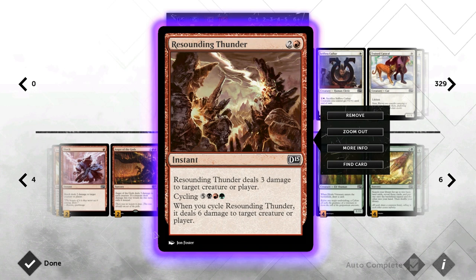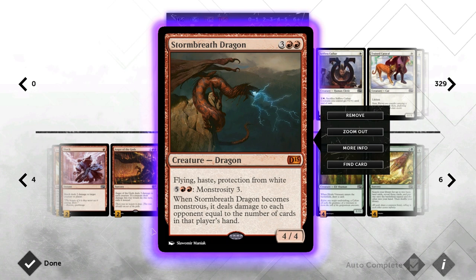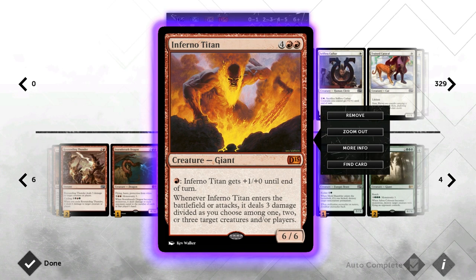Then we've got Resounding Thunder, which is very good in a Jund deck since we can pay the cycle cost and deal 6 and draw a card rather than just 3 damage for 3 mana — though dealing 3 on an instant is still pretty good. It doesn't deal with all problematic creatures like Brimaz or Stormbreath, but still manages to deal with most. Then we've got Stormbreath ourselves — just a very efficient creature, and we can activate the monstrosity pretty easily in the late game.